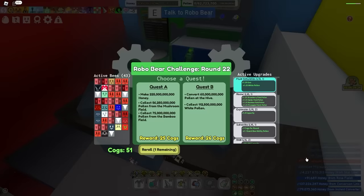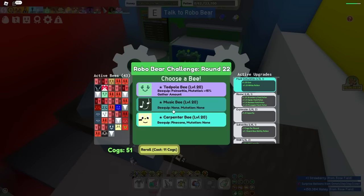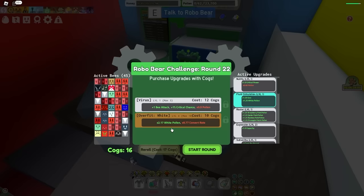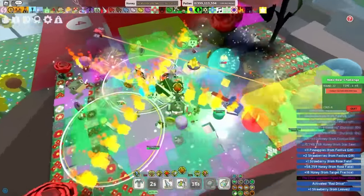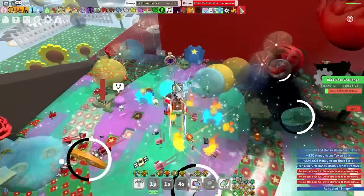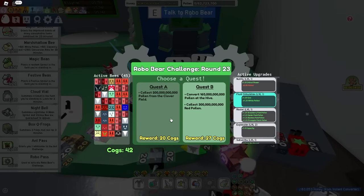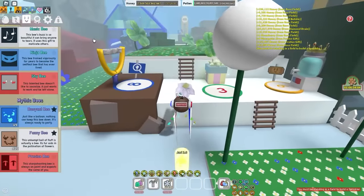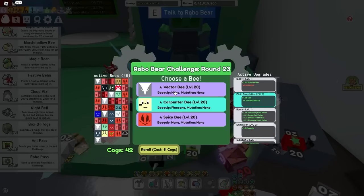Round 22 — Mountain Bamboo. I'm gonna reroll. Definitely not getting 60 billion pollen at hive — that's impossible. So Goo it is. I'm gonna get a Red Drive — like I said, you don't want to forget about important things like that. Two billion per second — that's how you know you're doing well in the Robo Challenge. Goo's complete. Now I've got to get lucky — Clover Field. This is gonna be tough. I will definitely need a little miracle. I'm gonna start using some Snowflakes to prepare.